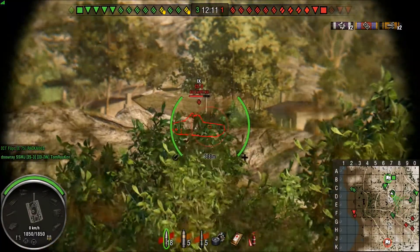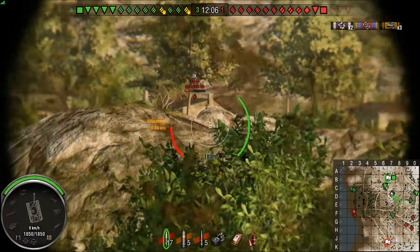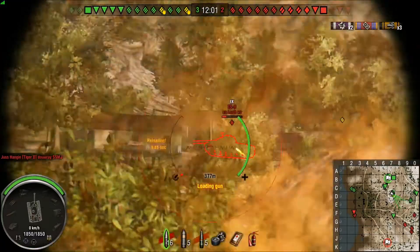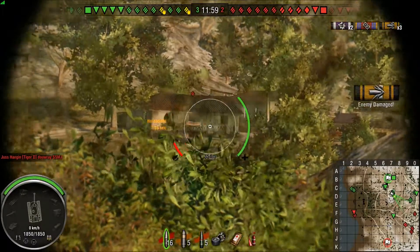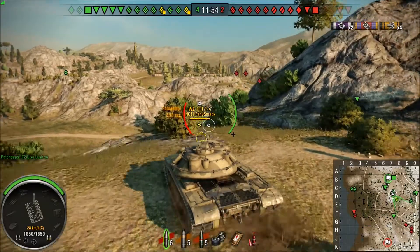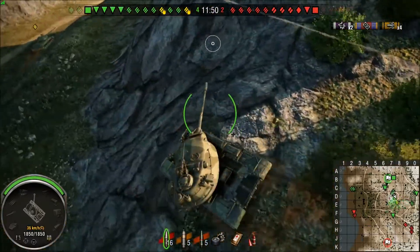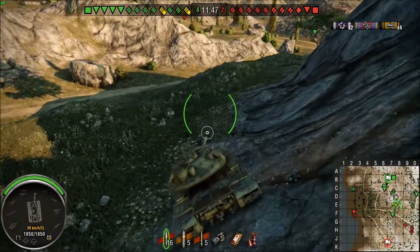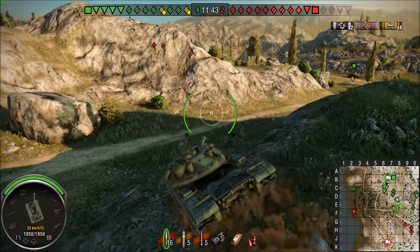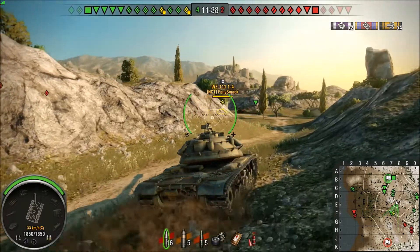Me and Fanny Smack double-teamed that guy and somebody else got the kill — that's how you get 414, pretty good. There's the IS-8, basically the Russian version, and the one Fanny has is the WZ version. We're actually talking right now and we're like let's go help this guy — we can see him getting messed up, so we just charge. We don't even know what we're getting into but we're feeling the momentum.